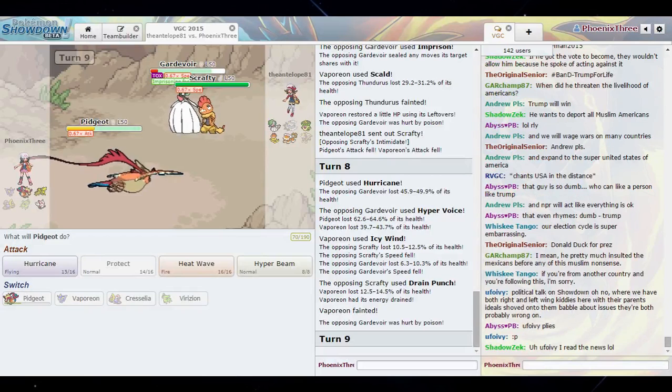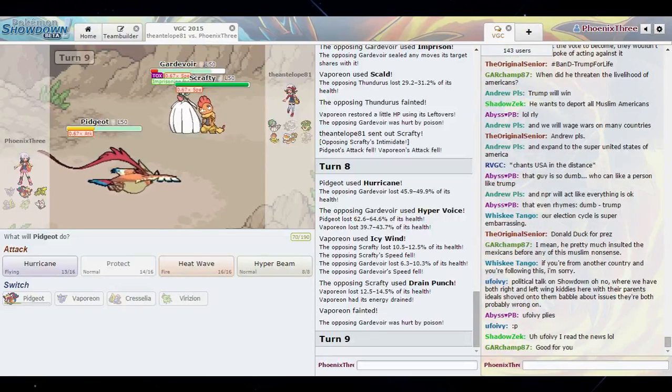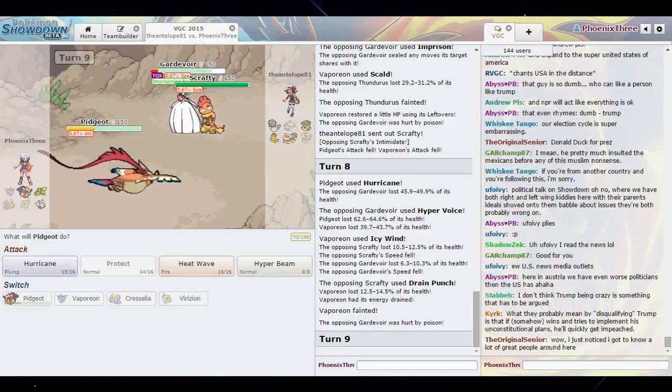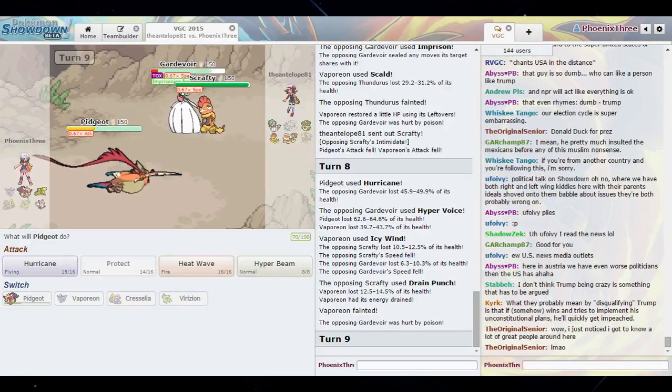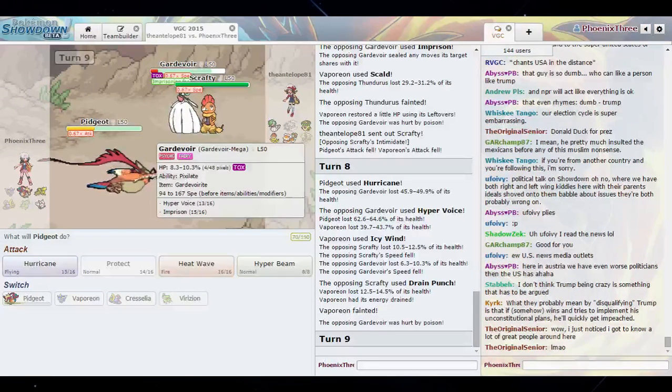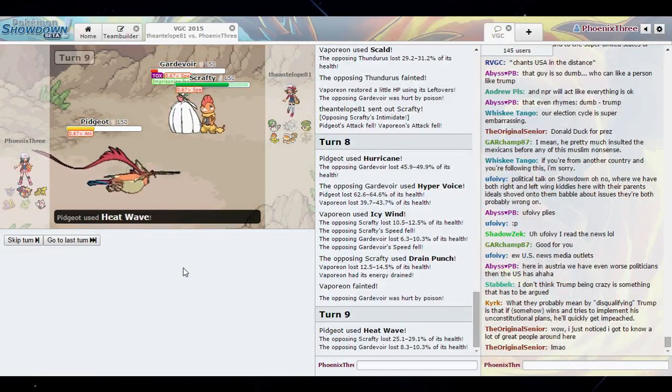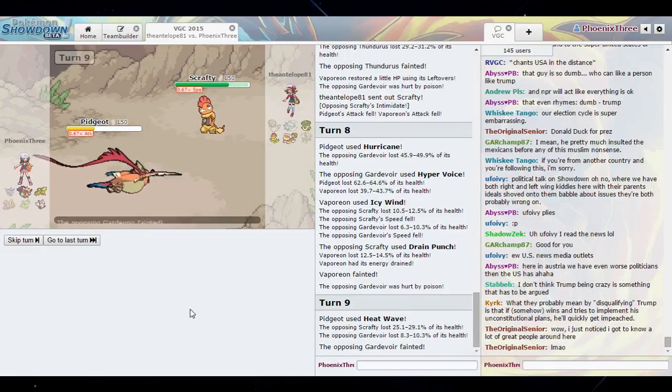Was it a VGC 2015 bulky support set? Let's try that. My Hurricane can knock it out — 6.3 percent chance to miss. Hurricane and Heat Wave. His Drain Punch does 30 to 35, so there's a chance he can knock me out. So I think we have to go with that. Oh, we didn't get the burn — let's see if we live.